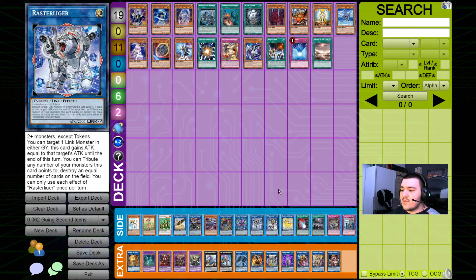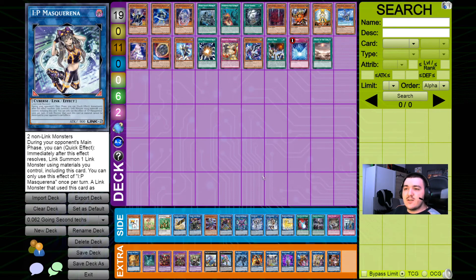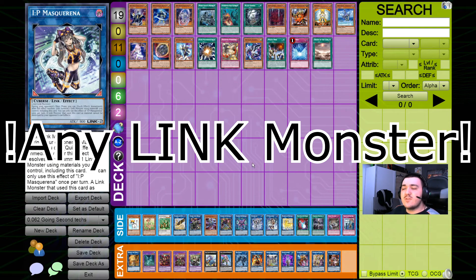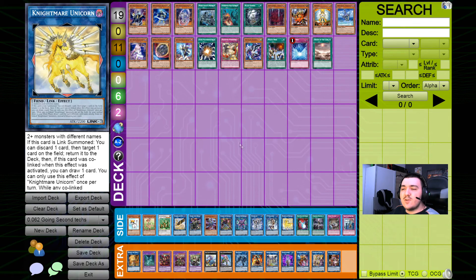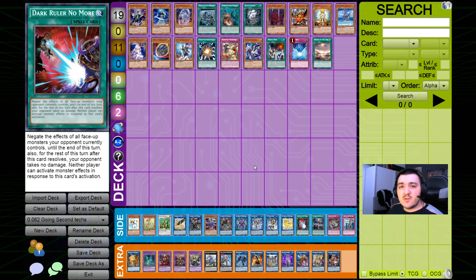The last extra deck card I want to talk about is IP Masquerena, which can summon out pretty much any extra deck monster you can think of on your opponent's turn. The most powerful options are either Avramax, who is then protected from being destroyed by card effects, or Nightmare Unicorn, which can shuffle back one of your opponent's cards. That pretty much can end some decks' turns, especially more rogue combo decks who are very reliant on their normal summons — shuffling the normal summon back with Unicorn is a very powerful move, and since Unicorn also points downwards you still have a zone to keep playing afterwards.